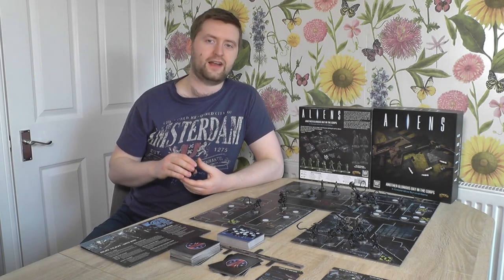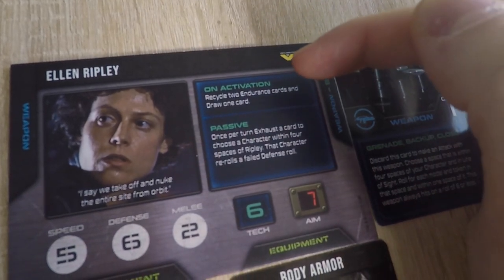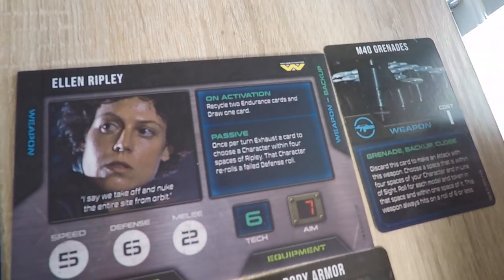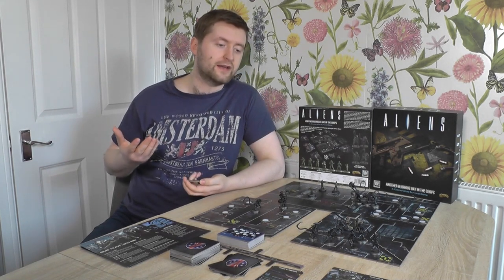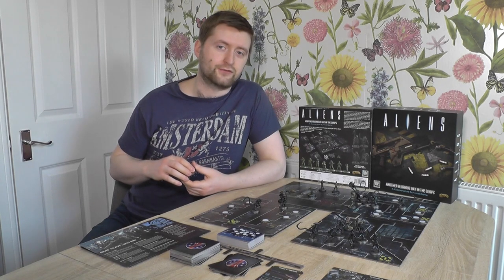Next you resolve a character's on-activation ability if they have one, because not everyone does. They may not necessarily be what you want to happen right now, but you have to follow it through each time you activate. In this example, Ripley activates and gets to recycle two cards from the exhaust deck into the endurance deck, and then draws the top endurance card. You may end up drawing a hazard this way, or a useful bit of equipment — you don't get a say in whether you draw that card.